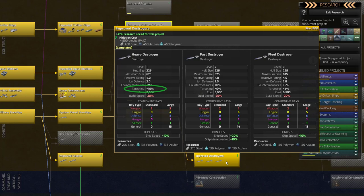The 10% speed boost is across the board, although fast destroyers get a 20% boost. I'm going to design a heavy destroyer first, then a fleet destroyer, and walk you through that process.